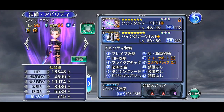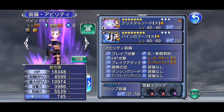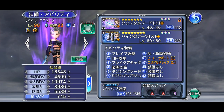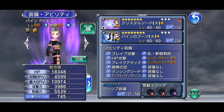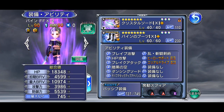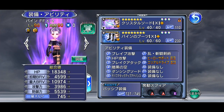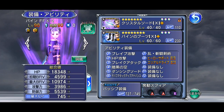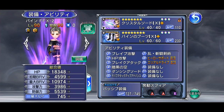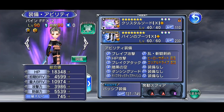Hi guys, welcome back to another Opera Omnia video where we're going to be talking about Payne's LD ability. In this video, I'm going to go in full detail on how her LD ability works. I'll show off some infographics done by Rem from DissidiaDB, who gave me permission to use his infographics, so that you guys have a strong understanding on how to use Payne if you plan on pulling for her LD weapon with the upcoming Machina banner.